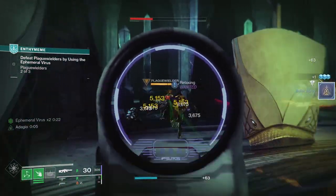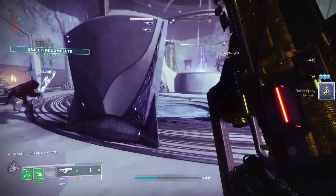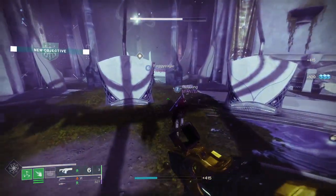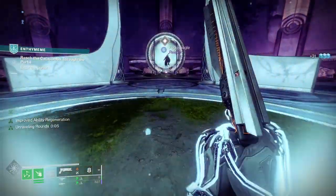Loose Change is where applying an elemental debuff to a target increases the weapon's reload speed for a short duration. Pairing up with that nicely, you've got Hatchling — precision final blows or rapidly defeating targets with a non-precision weapon spawns a Threadling at the target's location.